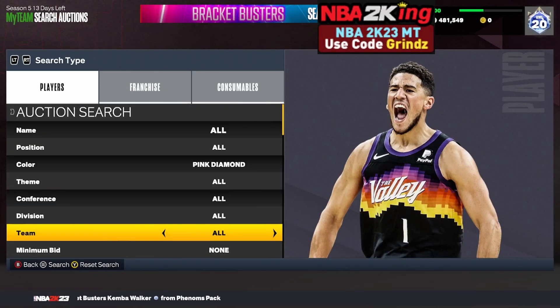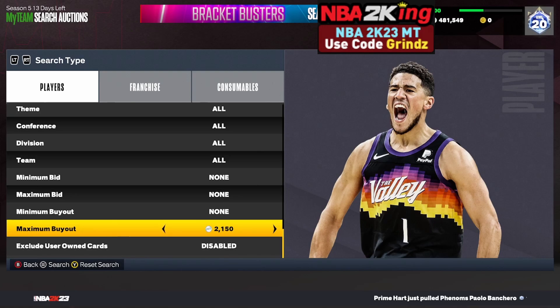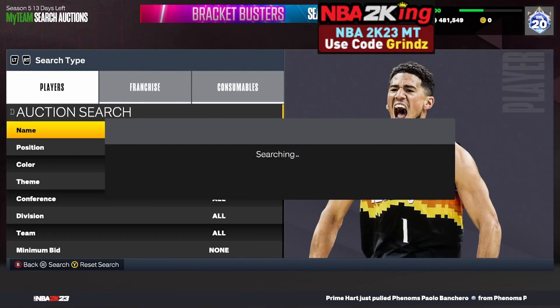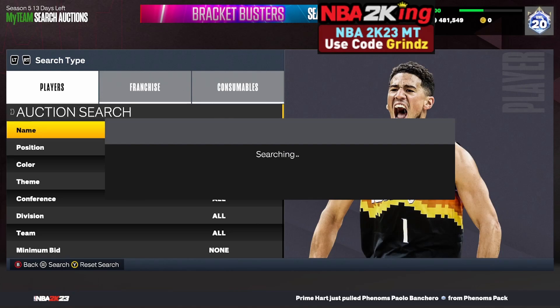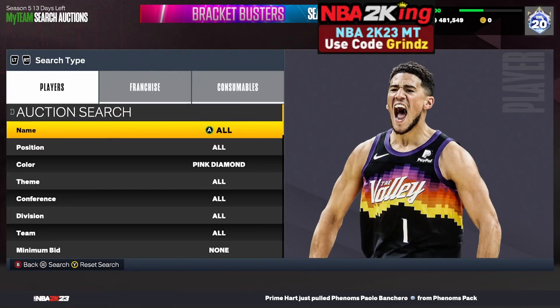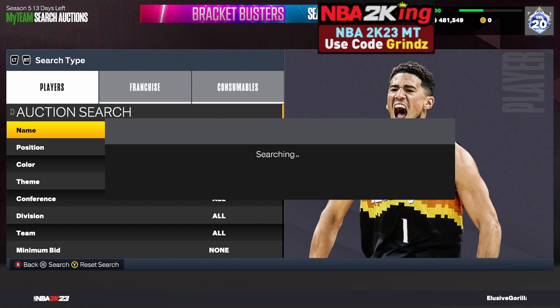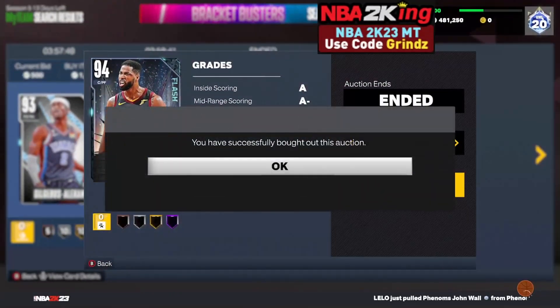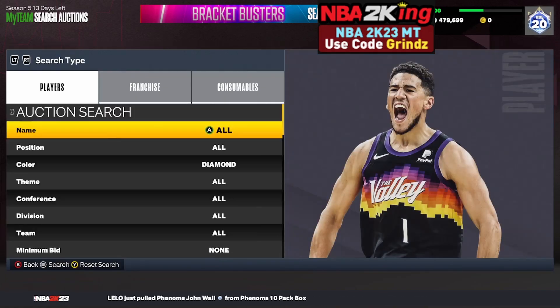The next filter is the pink diamond cheapest filter. Set your color to pink diamond — the cheapest on Xbox is going for about 2,400 MT. Bring your maximum buyout down to 2,000 MT and keep refreshing. If you get snipes, I'd recommend holding on to them, since pink diamonds have been crashing after each pack drop and bouncing back to 3,500 MT or more. I just picked up a Tristan Thompson for 1,850 MT — he's still worth at least 3k. That's a great snipe.